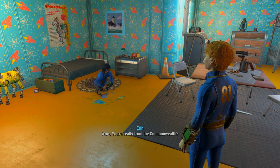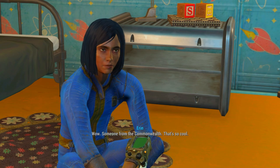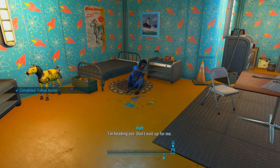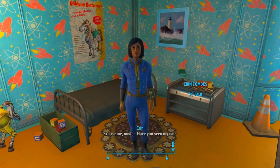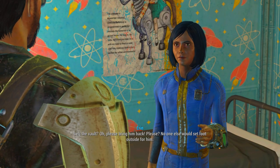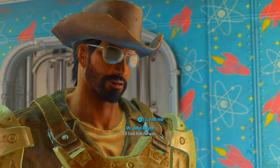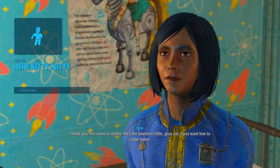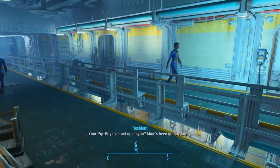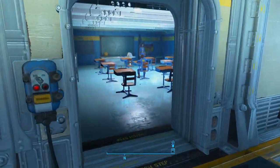The stranger from the Commonwealth! Wow — you're really from the Commonwealth? Yes, I am. Someone from the Commonwealth — that's so cool! We haven't had a visitor in a while. Thanks for doing my tour — it was so cool to show you off to everyone. Excuse me, mister — have you seen my cat? I think he's left the vault. I saw him run by me when I got here. Oh, please bring him back! No one else would set foot outside for him. I'll find him for you. His name is Ashes — he's the sweetest little gray cat.